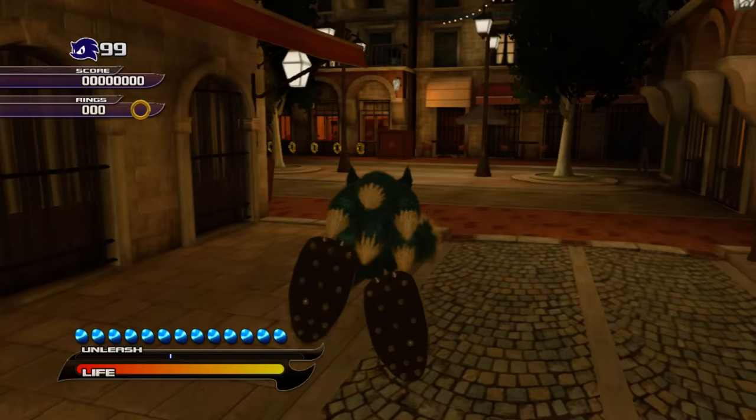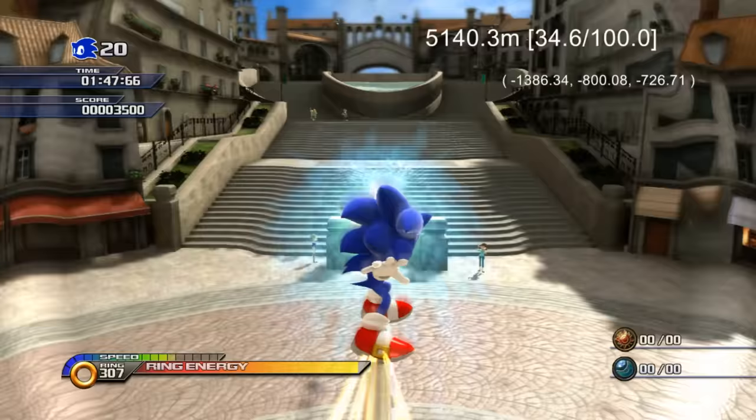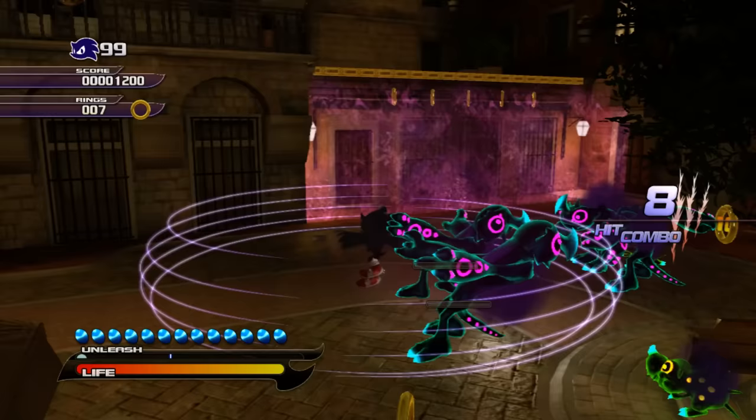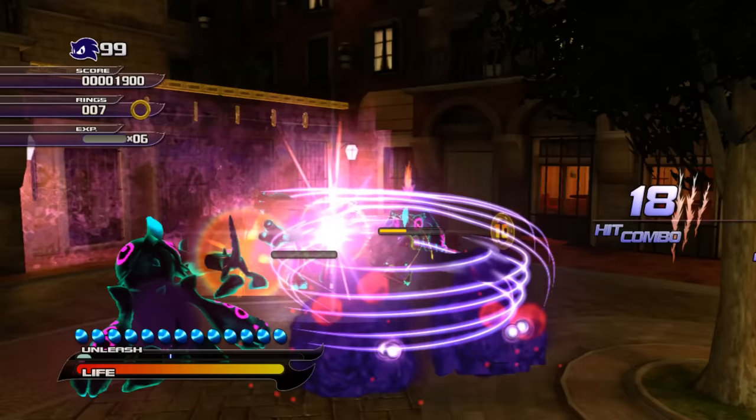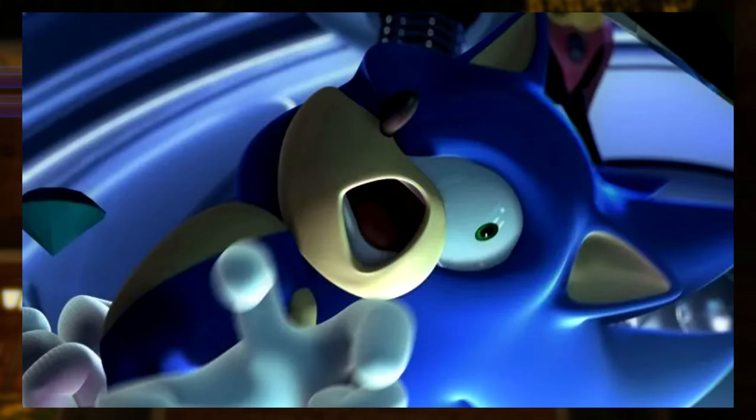And that's most of the cut content covered. Now let's analyze the E3 2008 demo, the beta and the preview build — this is where it gets really interesting. One of the stranger mysteries not solved until 2022 was the origin of an infamous image relating to Sonic Unleashed, where Sonic makes a contorted face of horror while being shocked by Eggman's machine.